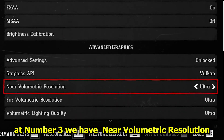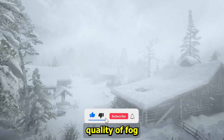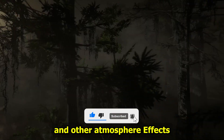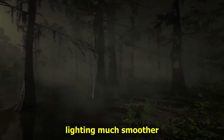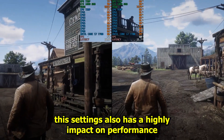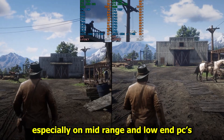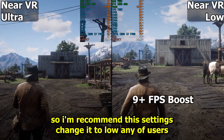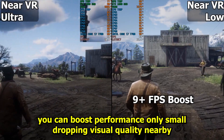Number three is near volumetric resolution. Near volumetric resolution controls the quality of fog, light rays, and other atmospheric effects close to the player. Setting it higher makes fog and lighting look smoother and more detailed around your character. This setting also has a high impact on performance, especially on mid-range and low-end PCs, so I recommend lowering it. You can boost performance with only a small drop in visual quality nearby.